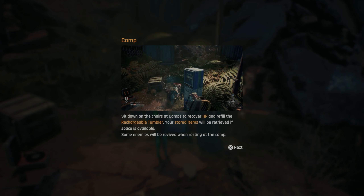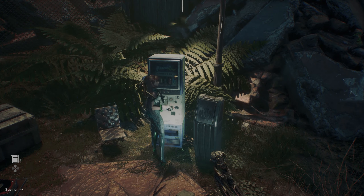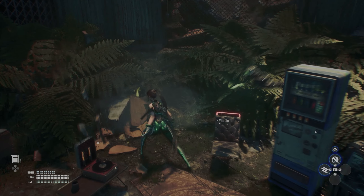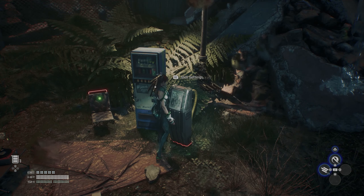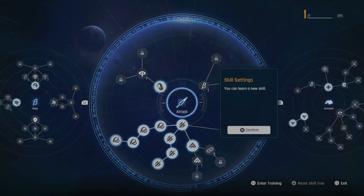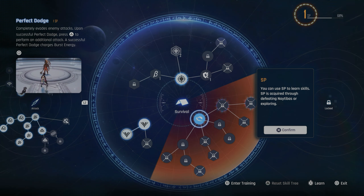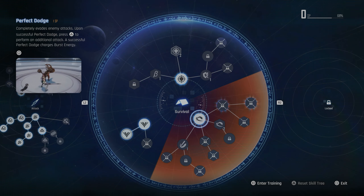At camps you can restore HP, recharge your tumbler, retrieve stored items, and some enemies will revive. Use the vending machine to purchase items, and you can learn or train skills through the kiosk. Let's go ahead and activate this camp. We don't actually need to rest. The game is kind of forcing you to learn the perfect dodge here, which is not a bad thing to learn.